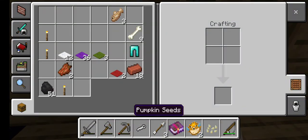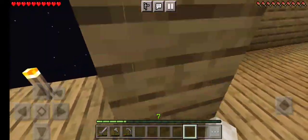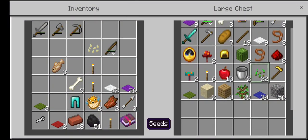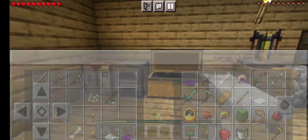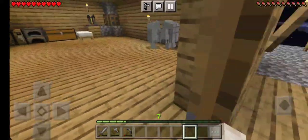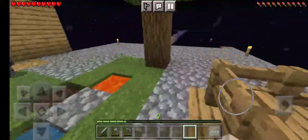So I have pumpkin seeds. What else do I have? Regular seeds. I think that's all. So I think we're gonna do regular seeds because I need meat and bread. So the only thing I'm going to do in this video is build a farm.